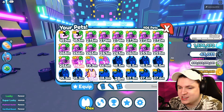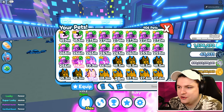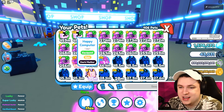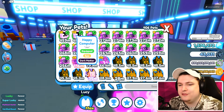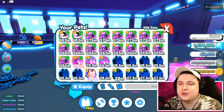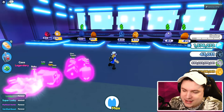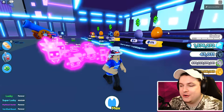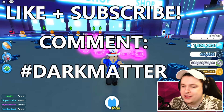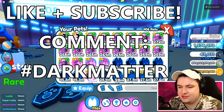We now have a full team of Dark Matter pets, which is very, very cool. Everyone is at 250 million plus. That's actually really, really good. We got Jax and Zeus to give away too, so you guys can choose if you want Jax or Zeus if you win the giveaway. We're going to give away a Dark Matter Happy Computer, which is at least 453 million power inside of Pet Simulator X. To enter: like today's video, subscribe if you are new, comment down below hashtag Dark Matter together with your Roblox username - that's everything you have to do.